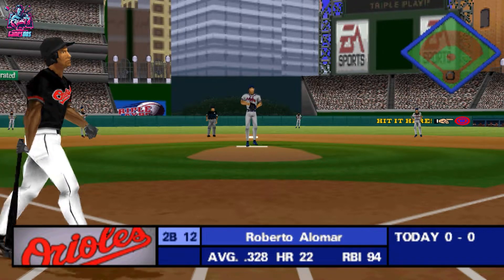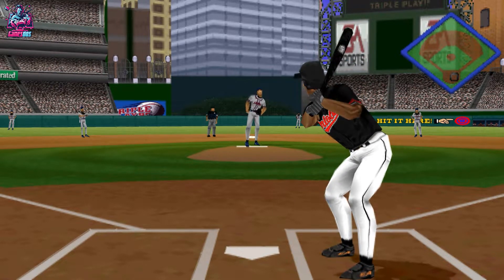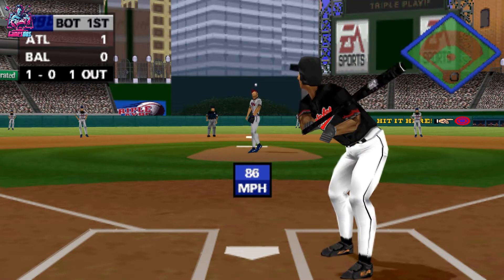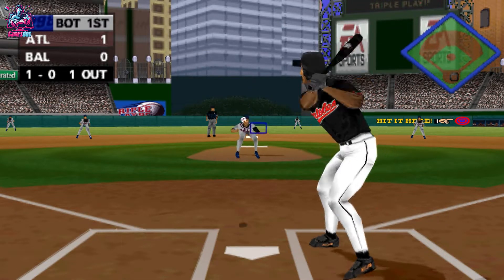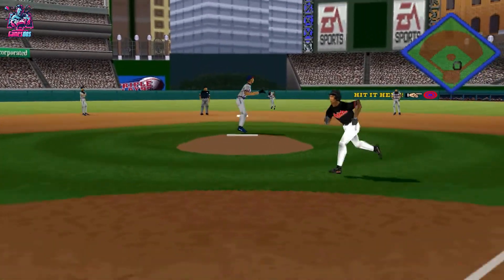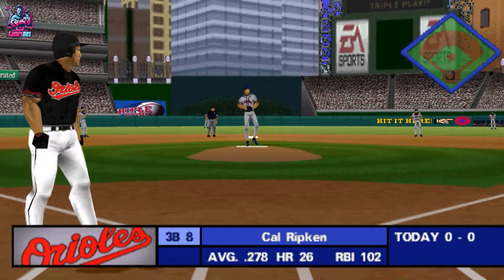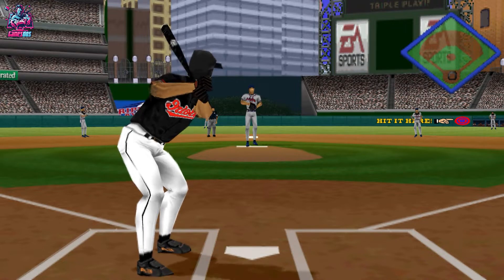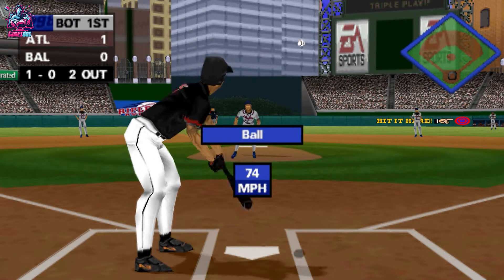One out and nobody on. Just a little nasty here today — it's cloudy, a little bit overcast, and there's a pretty stiff breeze. Wind's going to knock that ball down if it gets up in the outfield. Line drive, right field. Throw to first. Got him. That was good execution right there — that could really build the momentum in their favor. Two outs, nobody on. Slider low and away. Another ball.